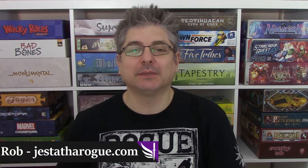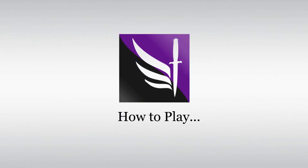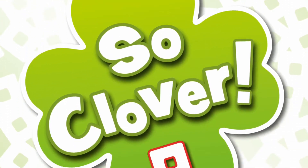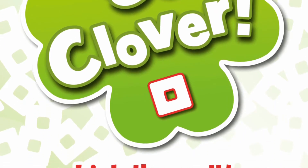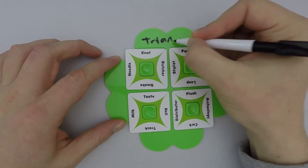I'm Rob from justoftheroad.com and I'm going to show you how to play So Clover. This is a game for three to six players, plays in about 30 minutes, is designed by Francois Romain and is published by Repros Productions. This is an abstract cooperative word game where players are trying to score as many points as possible.